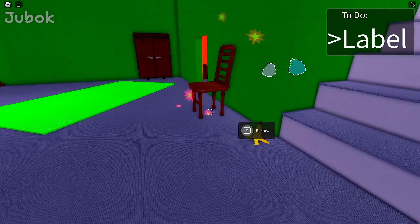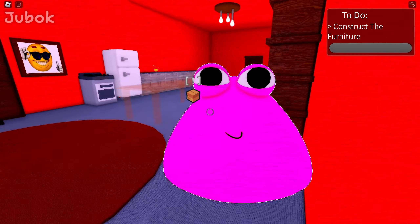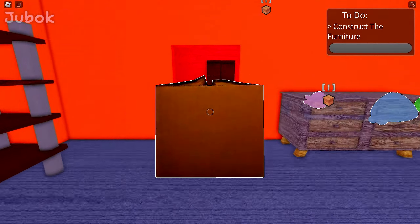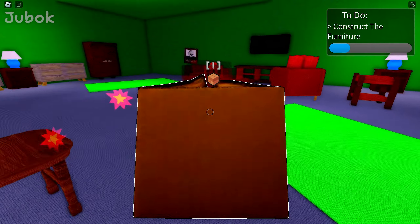Shall we get down to work now? First, I'll move my children to the kitchen — they'll be hungry later. New objective: construct the furniture. Just like now, if you throw the boxes, the furniture will be installed automatically.